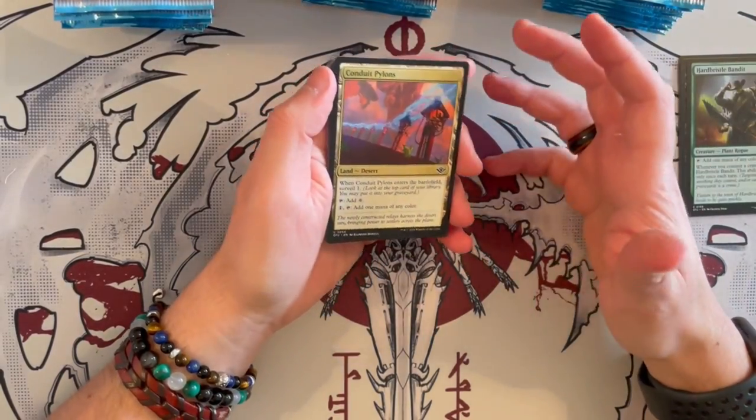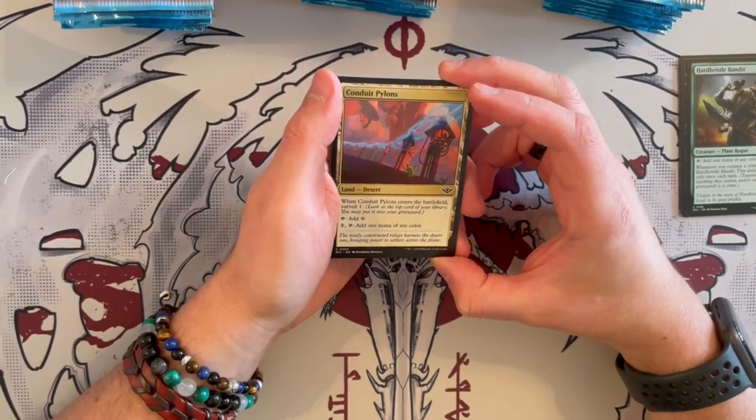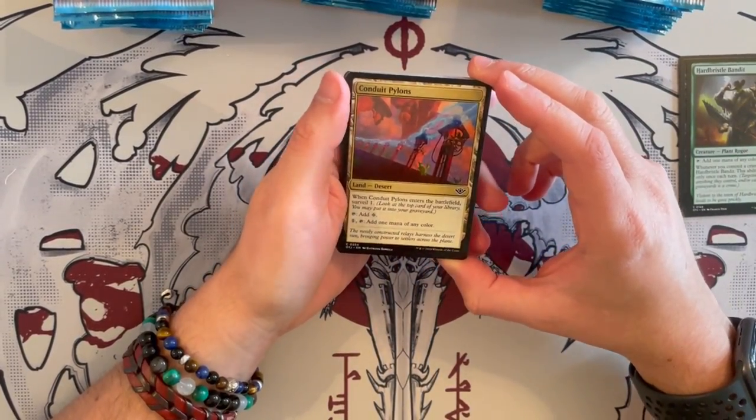I wonder if they're going to keep this and make it an evergreen keyword. Then we have Conduit Pylons — a desert that allows you to filter your mana and provides mana of any color. It's a bit of a fixer, and this is a Battlefield Survey type card. Not too bad.